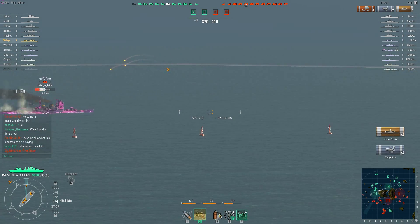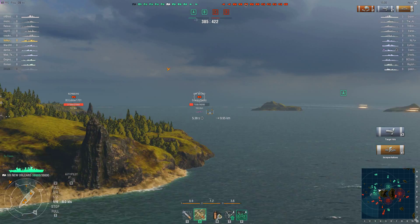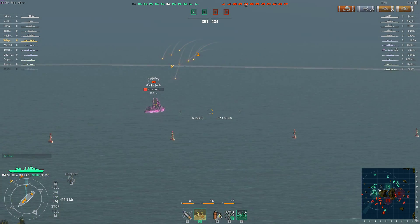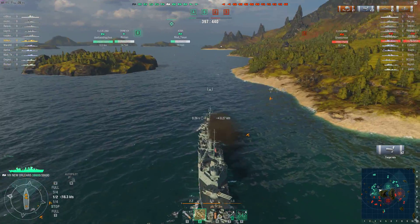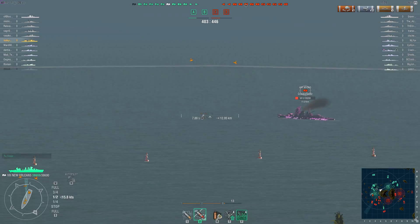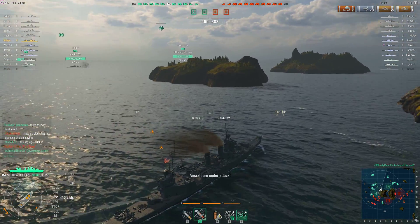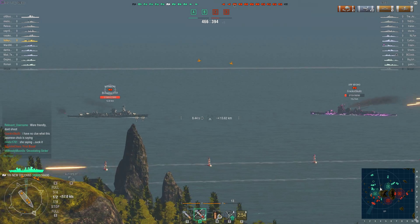Right underneath the smokestack is exactly where I'm aiming — there are another two citadels. Or directly under the guns. The one under the smokestack is by far the easiest to hit. Trying to finish him off — he's finally realized he can't show his broadside anymore. I'm now well behind the island because I was trying to make sure I didn't get into gunnery range of that North Carolina. I need to turn myself around to get back in this fight. That was my own mistake — I didn't pay attention to how far I was getting behind that island, but I knew I did not want to expose myself to that North Carolina.